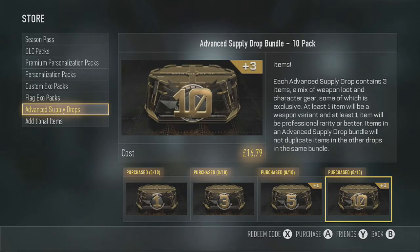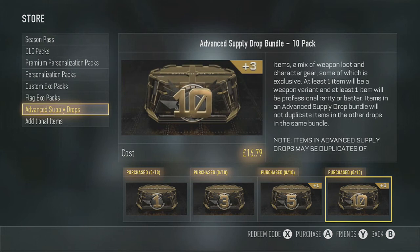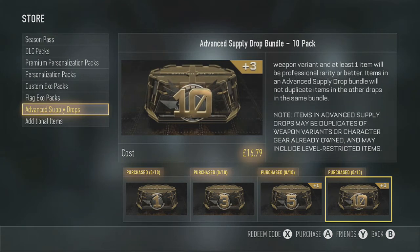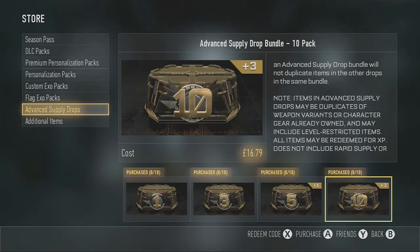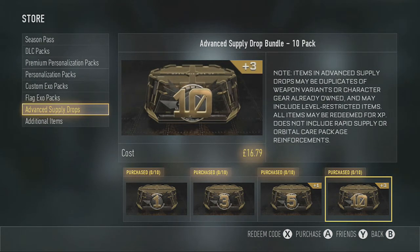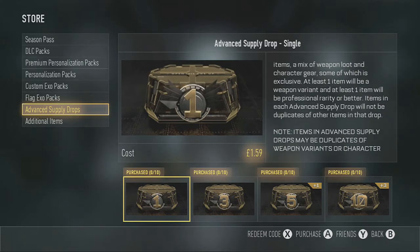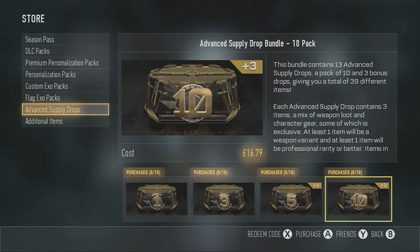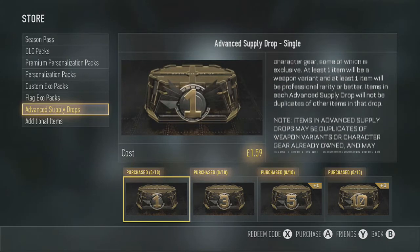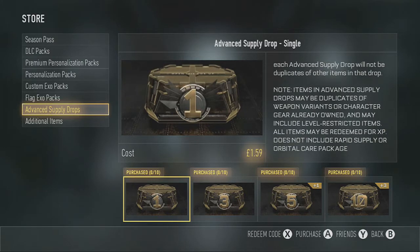I see people buying like 250 of these. If you times 16.79 by 250 — let me get a calculator out — 16.79 times 250 equals... and if you buy the one supply drop for 159p you'd actually have to pay 397 pounds, or probably in dollars like 400-something dollars, and in euros probably around the 400 mark too.